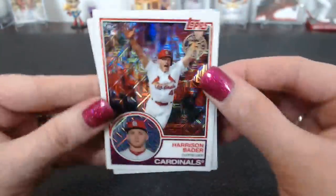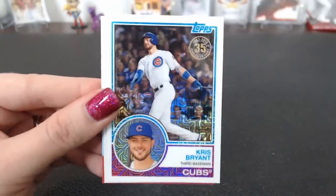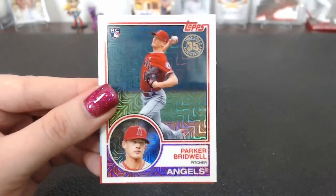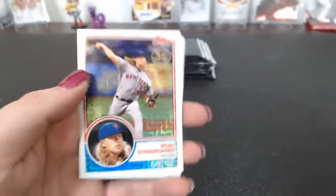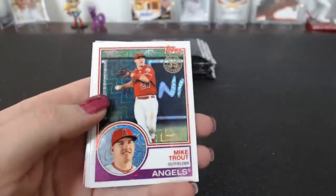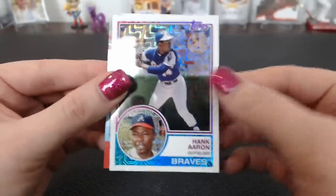Harrison Bader rookie. Devers. Chris Bryant. And Parker Bridwell. Good names. Noah Syndergaard. Mike Trout. Wade Boggs. And Hank Aaron.